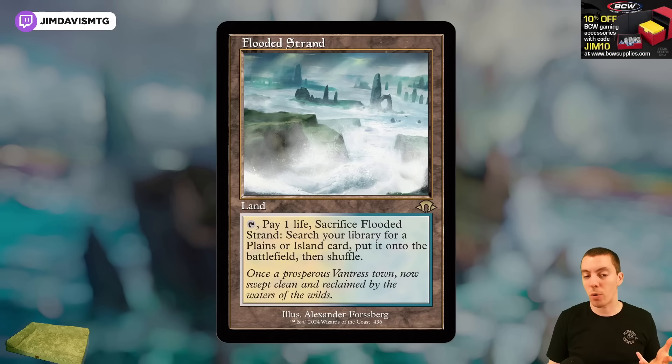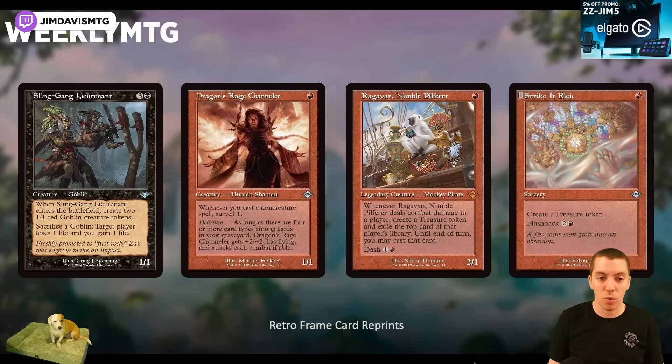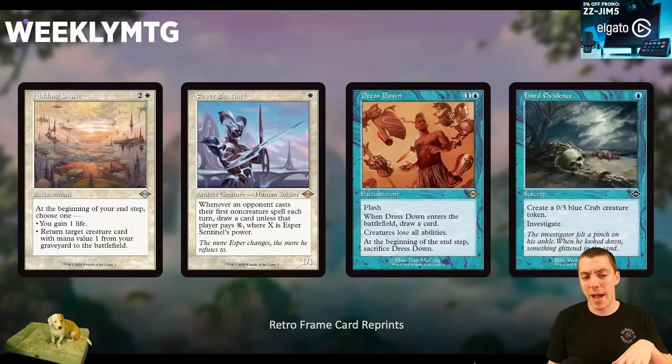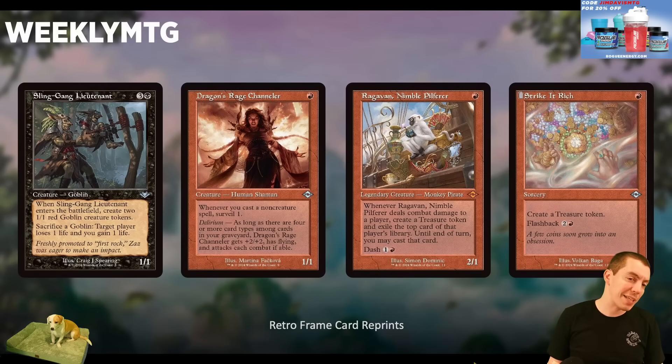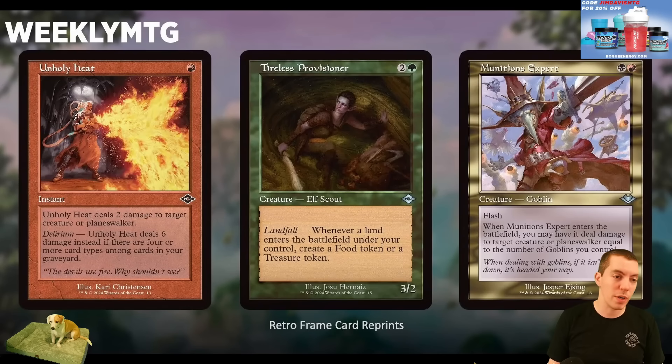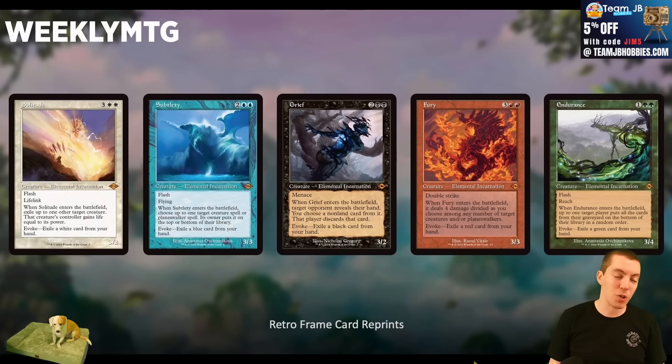We got old-border treatments — Flooded Strand in old border doesn't do it for me because we already have Onslaught ones in old border, but new art is what it is. Some reprinted older MH cards are now in old border: Dress Down, Hard Evidence, Sentinel, Ragavan, Strike it Rich, and other cool goblin and red cards. Also versions of the Elementals in old border, because why not have more Solitudes.